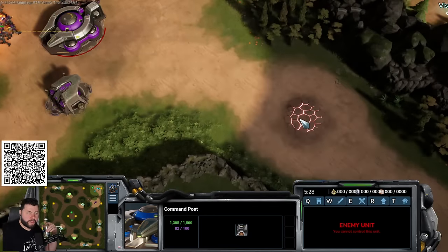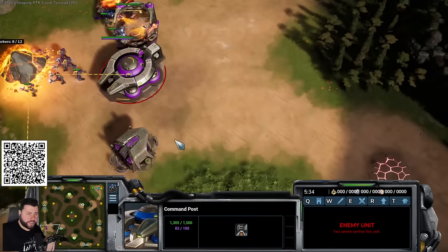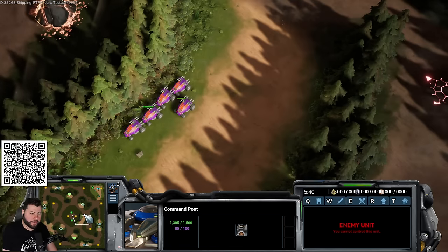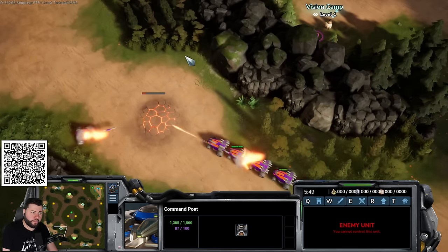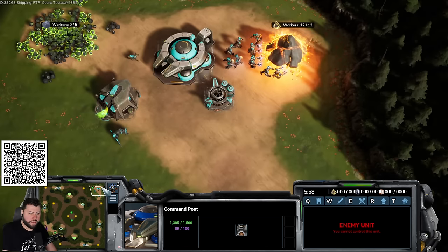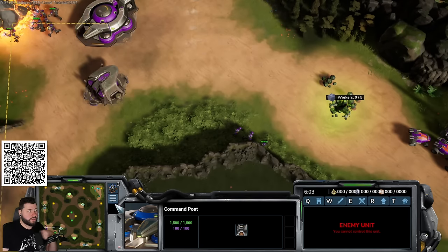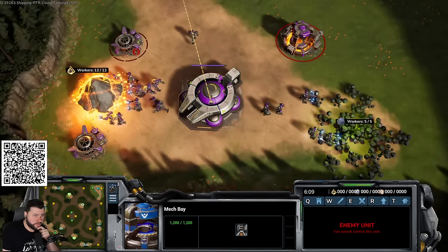The therium is far from base on this map. For the dog rush and hedgehog builds which aren't therium-heavy, you don't need to take it quickly — take your third base first. After getting the third base, upgrade to central command with the command sensor upgrade, then make refineries on therium.